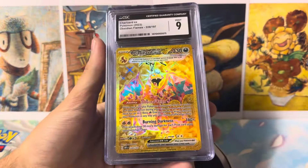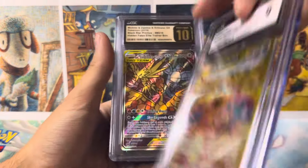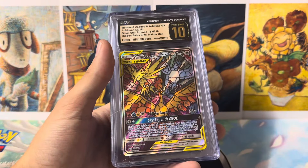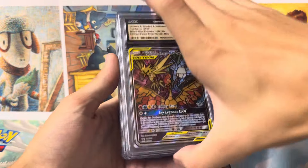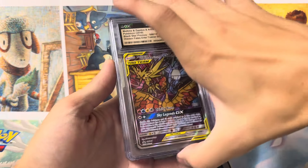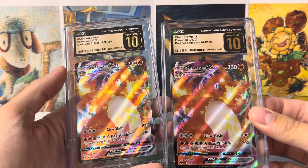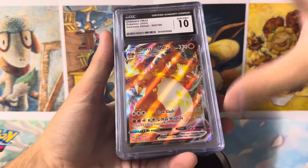Now we got a Charizard EX. I did not think this would get a 9 — this Scarlet and Violet is tough, it really is. We got the Birds Hidden Fates promo in a Pristine 10 — two of them, and then another Pristine. So we got three Pristine 10s there. We have two Charizard VMAX in Pristine 10s — lovely looking card. The Pristine 10s make these cards look so much cooler. And then we got a Charizard GX.